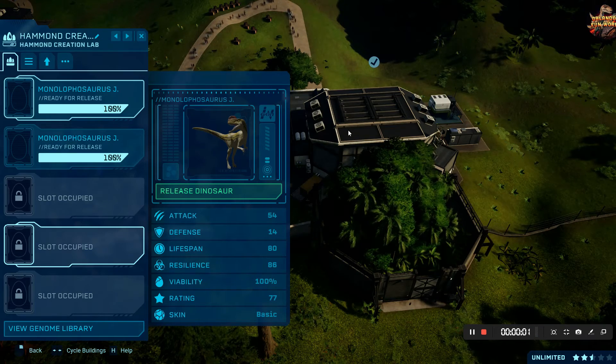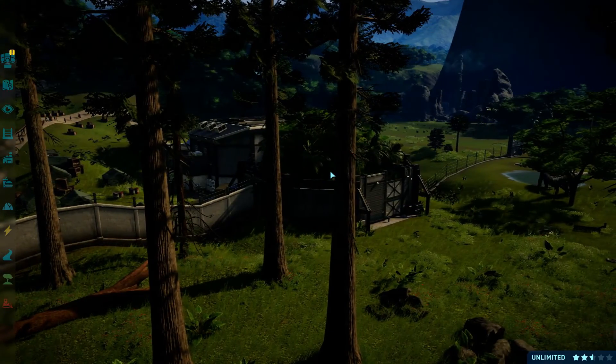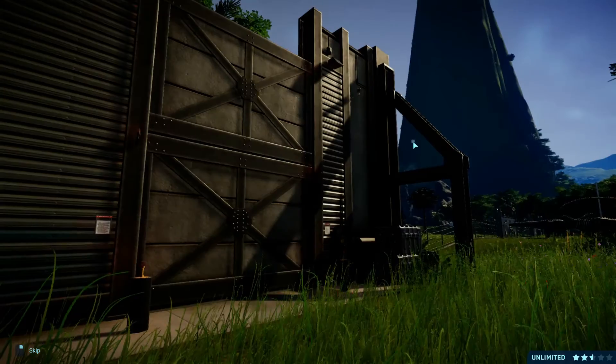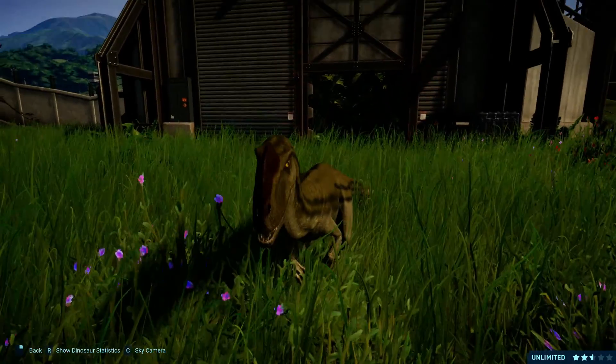Hi guys, welcome to another of Jurassic World Evolution. We have the Monolophosaurus. Let's start releasing it — not hatching it, already hatched it — so this is how it looks.